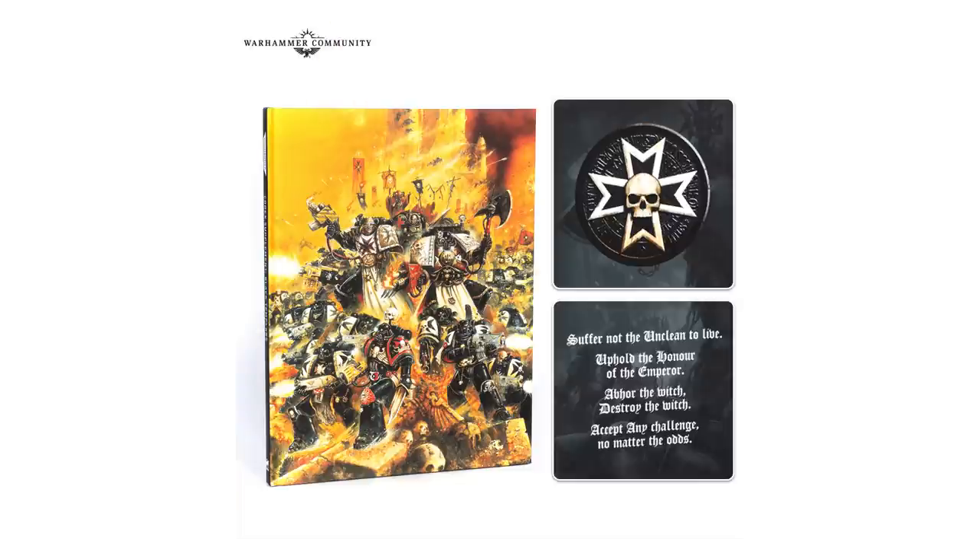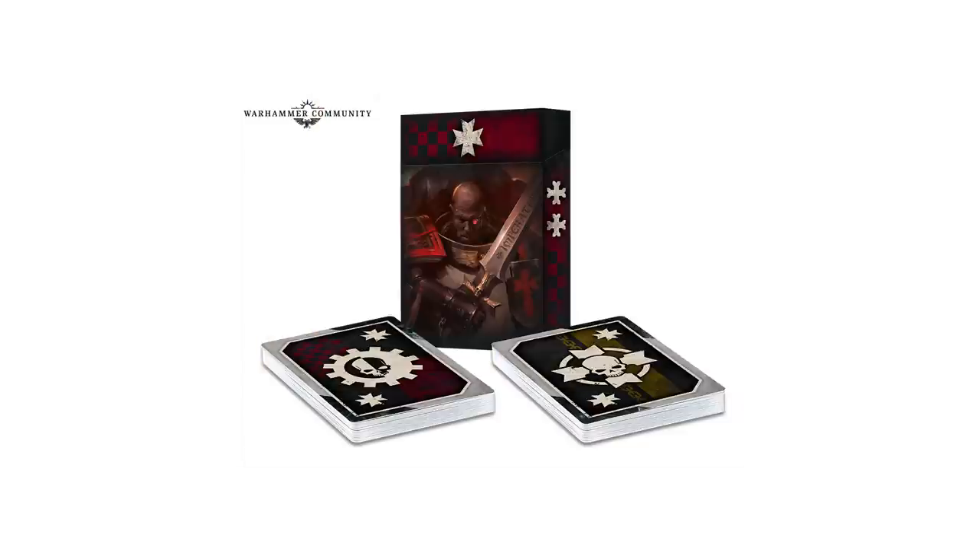Within its pages are the Battleforged rules that cover Templar vows and passions, new stratagems, war gear, relics and a bumper Crusade section, just as you'd expect. Last but by no means least, there is a beautiful set of Black Templars data cards.